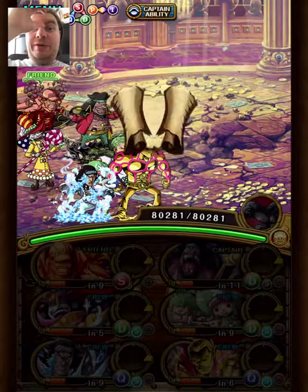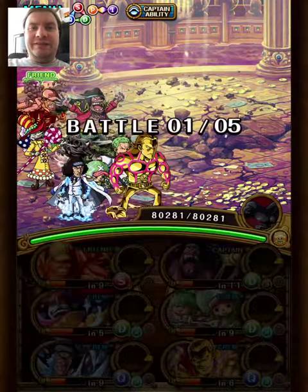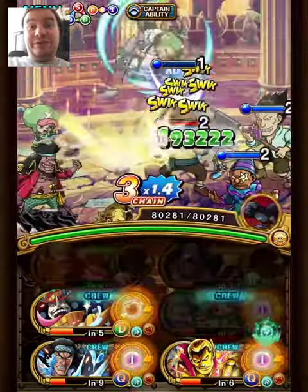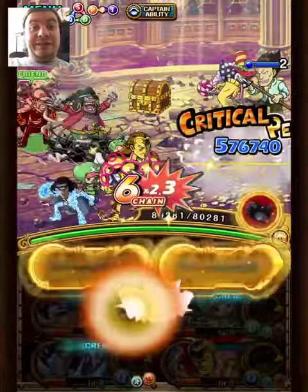Hey guys, Chausa here and Yaya's got a fun little team for Colosseum — Duffy and Treble. The two most annoying things with this content: first, on stage three you've got three barriers to deal with, and on stage four you get 50 turns of damage threshold, so you need one unit that just deals with that.